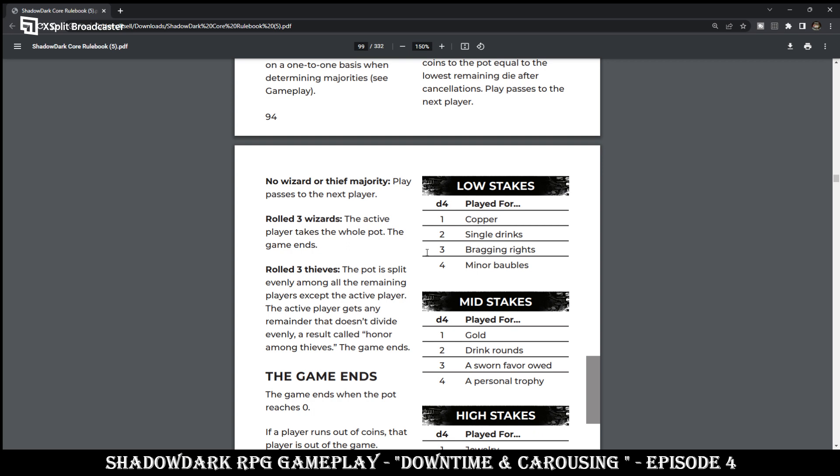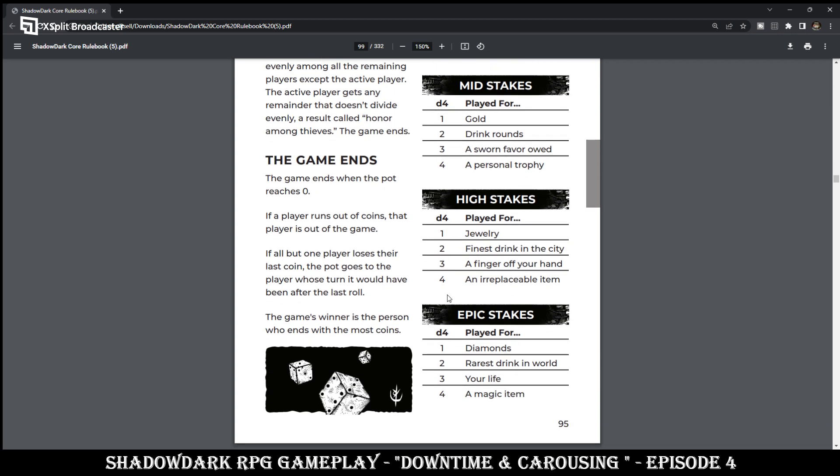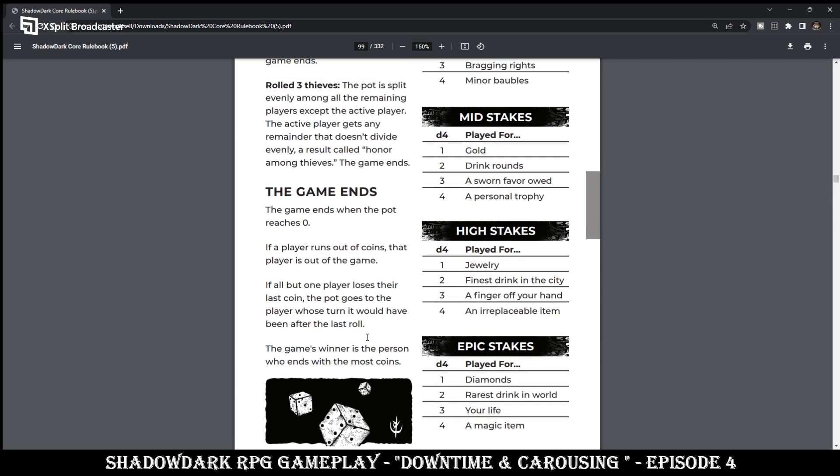Rolling 3 Thieves: the pot is split evenly among all remaining players except the active player. The active player gets any remainder that does not divide evenly — a result called Honor Among Thieves. The game ends. The game also ends when the pot reaches zero. If a player runs out of coins, that player is out of the game. If all but one player loses their last coin, the pot goes to the player whose turn it would have been after the last roll. The game's winner is the person who ends up with the most coins.